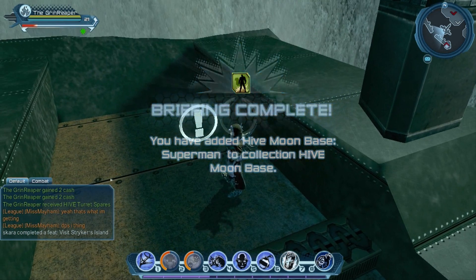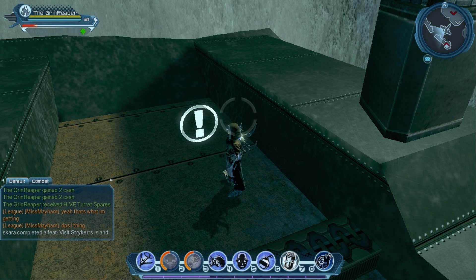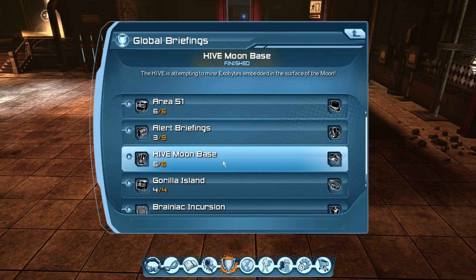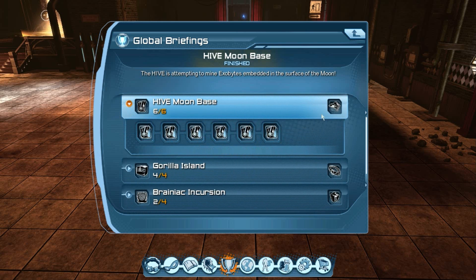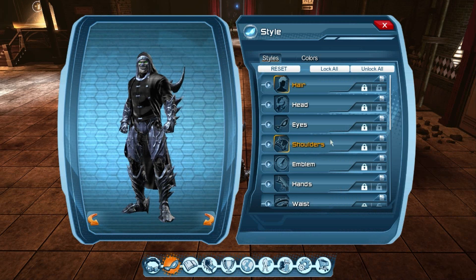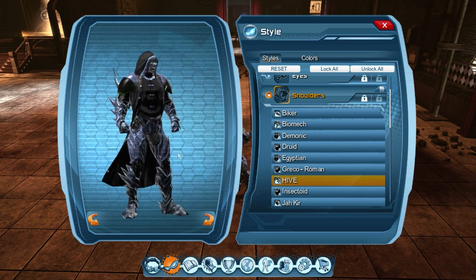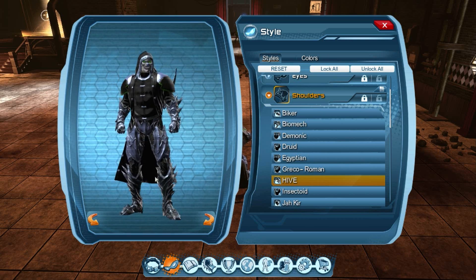You get some XP, some nice loot and a story conclusion. As you can see, I'm three of nine with my alert briefings, which is great. Let's show you guys exactly what you get. Global briefings, Hive Moonbase — you can click to listen to the stories again if you want, and you get some shoulders for this win. The Hive style shoulder — kind of interesting. Not nearly as cool as I thought it would be, but whatever, what are you going to do.